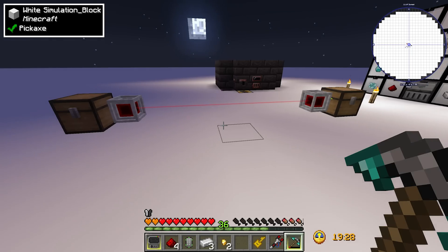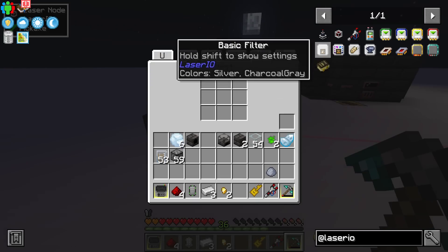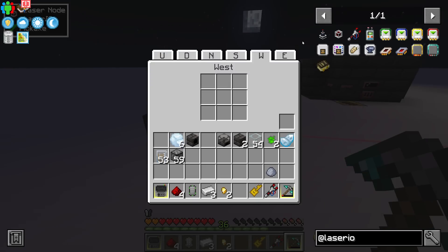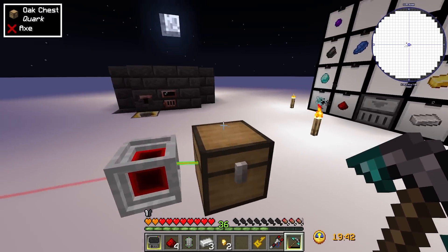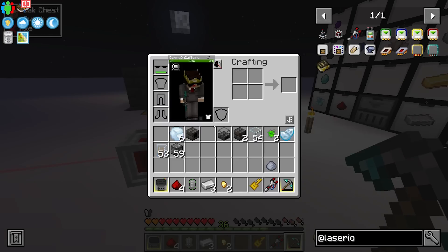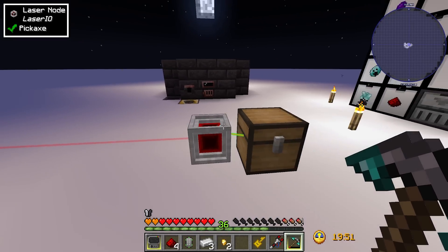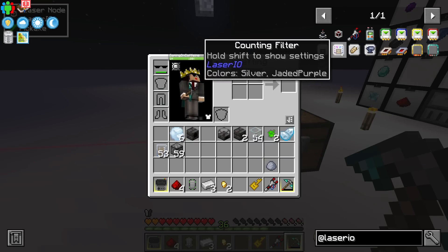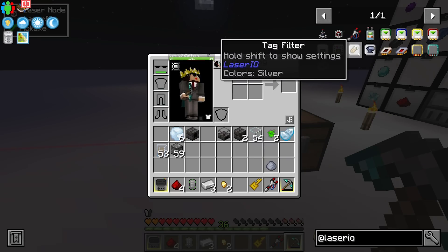This is super useful because it means you can have all nodes connected to each other but still very granularly specify where you want certain things to go. You can even add filters: a basic filter could specify that only wood goes into one chest and cobblestone into another. There are accounting filters, tag filters, mod filters, and more — you can get really deep into these.